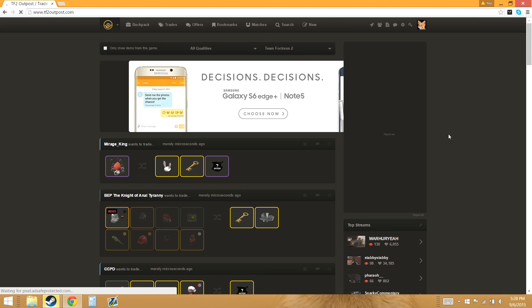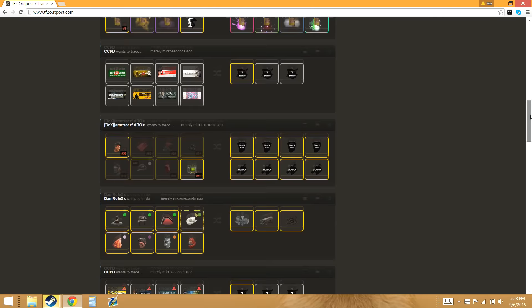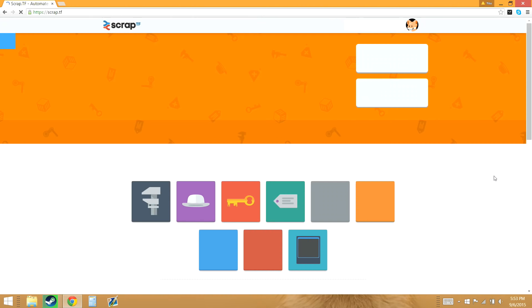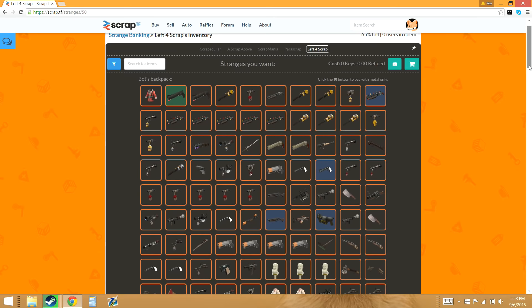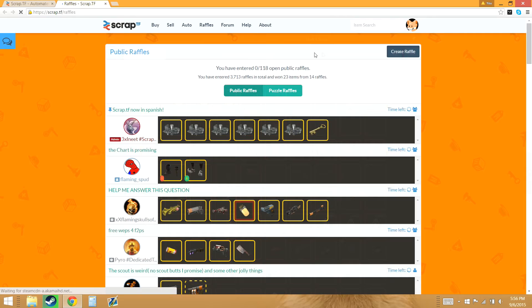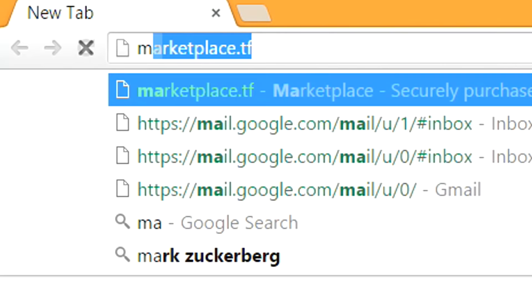The next website is tf2outpost.com. Here you can put up your items for sale and browse what other people are selling by just searching for them. If you want to have an easier time simply selling or buying something, this should be the first place to go. Next is scrap.tf. This website allows you to buy and sell items very quickly through the use of bots. These bots buy and sell items according to the prices they list. What's great about this is you can get trades done very quickly because you don't have to trade with any actual people. If you wanted to buy or sell MvM parts, weapons, strangers, killstreak kits, and so on, you can do it really quickly here. There's also a place to enter and create raffles, and it's one of the most convenient websites you'll ever find.